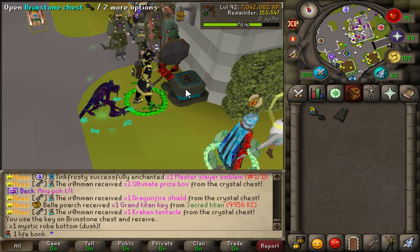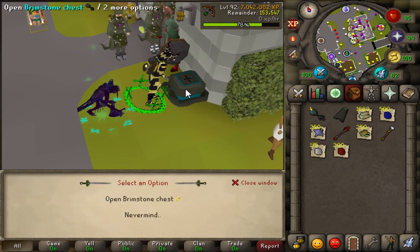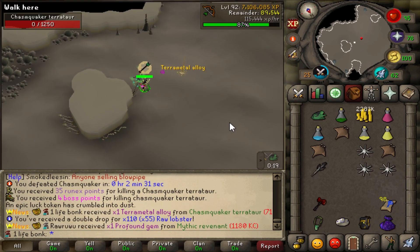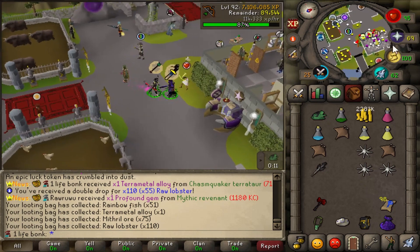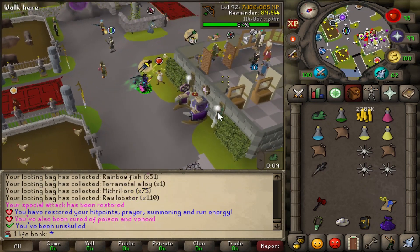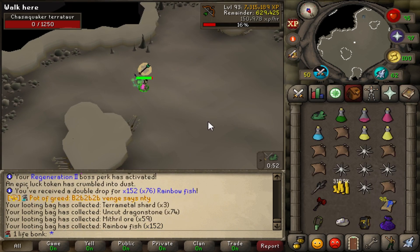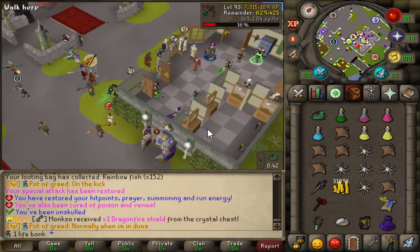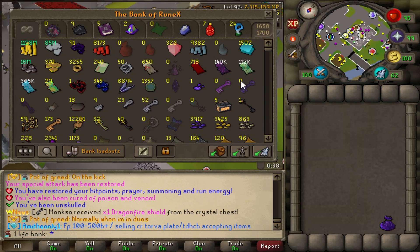Good luck, 15 brim keys. Nothing. Alloy number two — that's awesome! Only need two more now for the chasm quaker bow, plus another 300 shards after we finish off the shards for the gauntlets. Fuck yes, there are the last terra metal shards for our first chasm item — so cool! Now we need two more alloys and about 300 more shards to make the bow first.